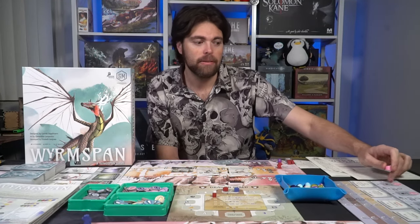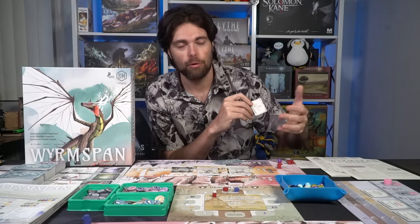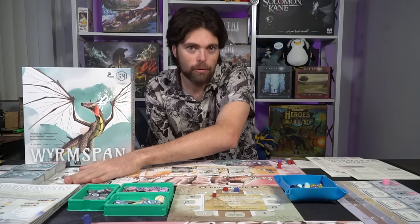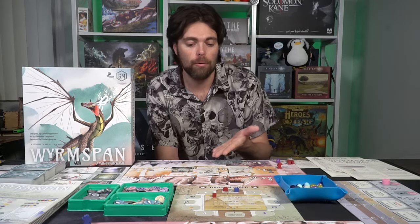Once everybody has passed, the round ends. You activate any end-of-round abilities and then score for the end-of-round scoring tile — for example, total eggs on all your dragons, where the player with the most scores four points, then one, then zero. Each subsequent round has more difficult achievements worth more victory points. At the beginning of each new round you refresh all the dragon and cave cards, gain six new dragon scale markers, and get one additional dragon egg. Eggs are saved on the bottom left of your board or placed on dragons, each with a limited egg capacity.